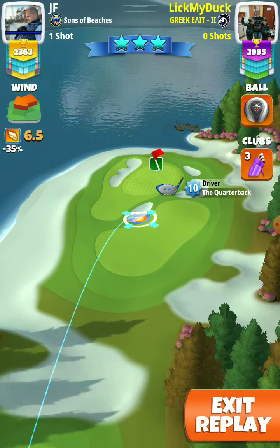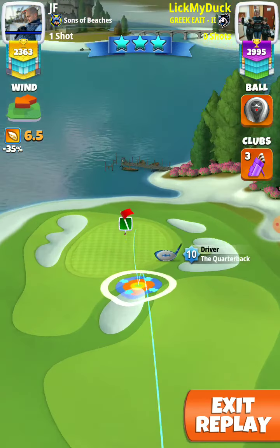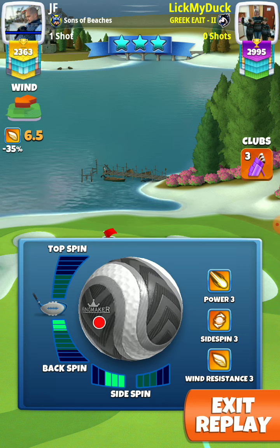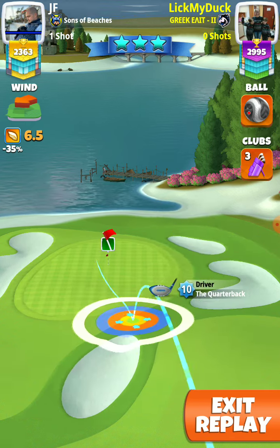Here we play with the quarterback and the key to make a ball. 2.2 backspin with this kind of wind, maybe with less wind about 5 — from 5 to 5.5 — 2.3 backspin probably.